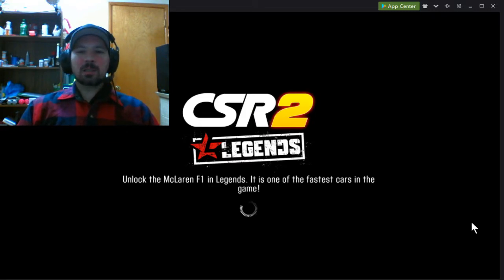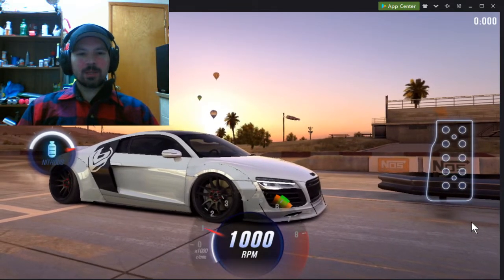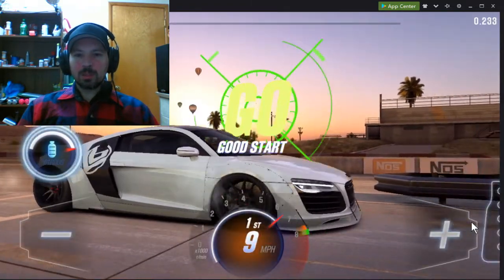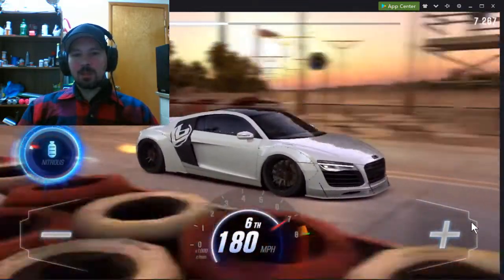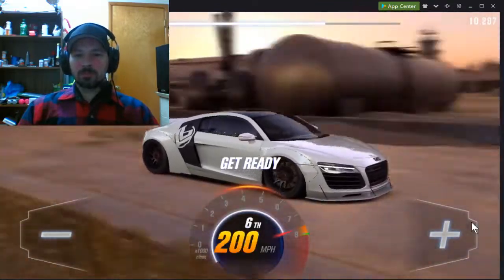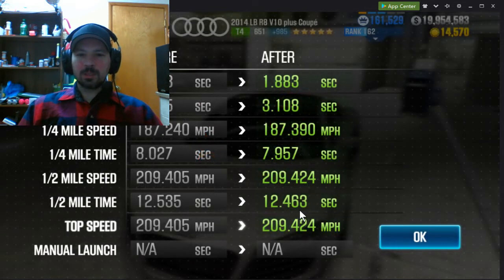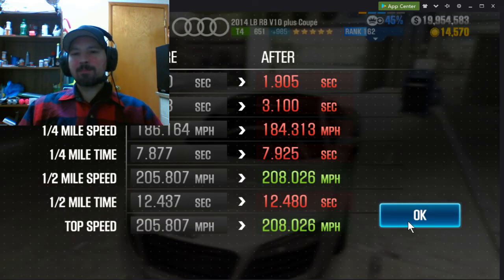Let's try this one more time. It is not easy to hit dyno with this car, which is unfortunate because this is a beautiful car - it's a five-star tier five car and it's very nice looking. Three, two, one - go, shift, shift, shift, nitrous. That felt pretty good. 12.463 versus dyno 12.480 - barely beat dyno again.